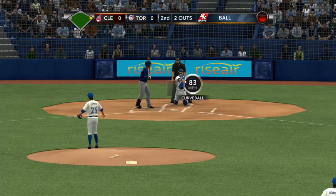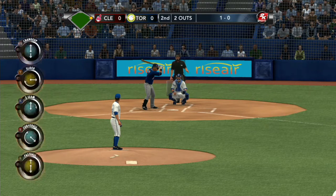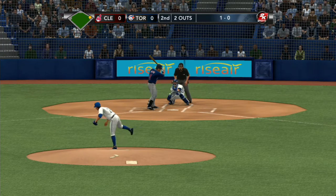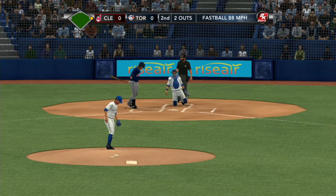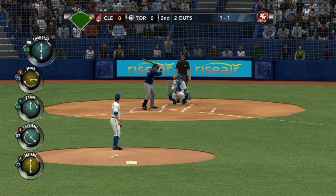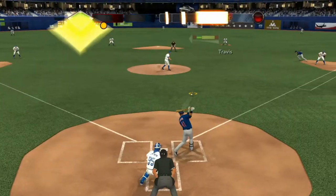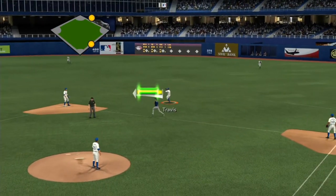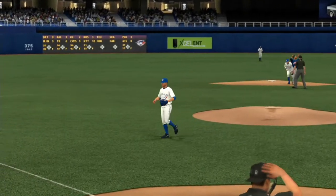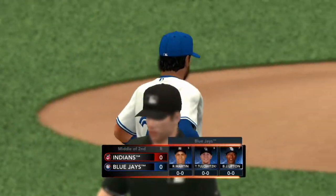It's going to get him to chase that one outside — ball one. Gets that call at the knees — evens the count, one apiece. He had a five for 20 last year off the Blue Jays. The pitch — there's a swing and that one's hit on the ground. Throw on to second, force play, side retired. Marco Estrada heads in — good start for him, and it'll be the Blue Jays coming right up.